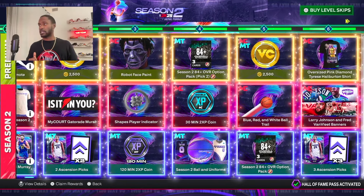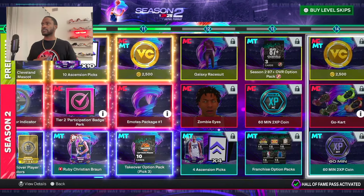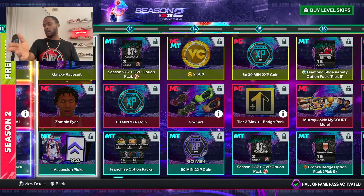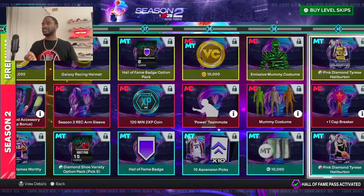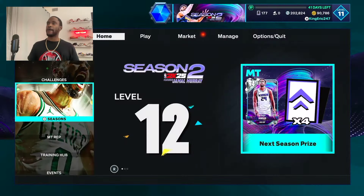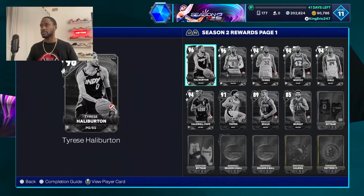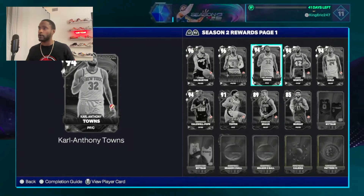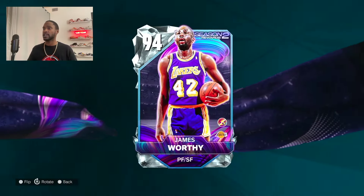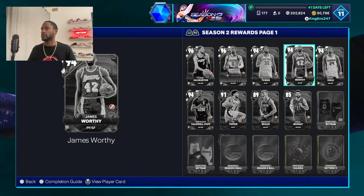Not bad options, especially if you're just getting into MyTeam and trying to get your start in the mode. This will give you incentive to come in and grind Season 2 right with some player option packs. On the Ascension picks, we got an opportunity to get a Diamond Buddy Yield and work our way up to the level 40 Tyrese Halliburton. There's also a James Worthy card — I think he's around level 34, somewhere in the 30s.